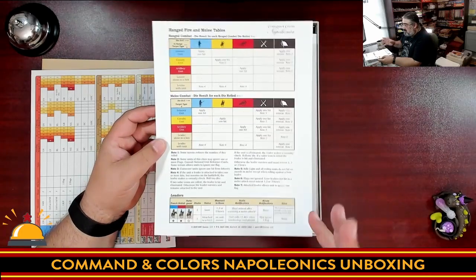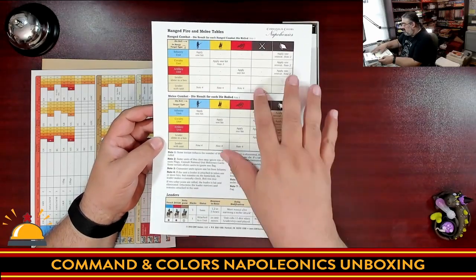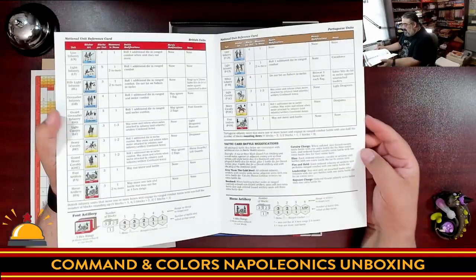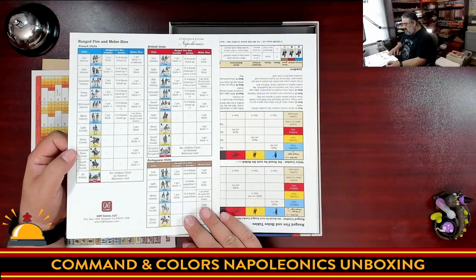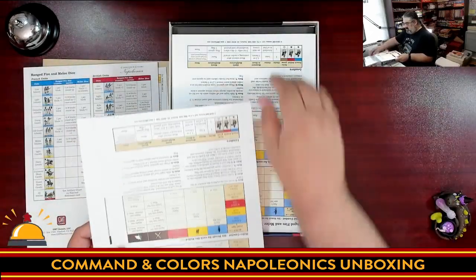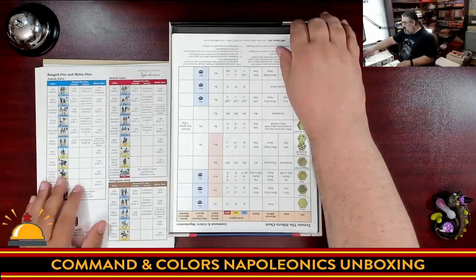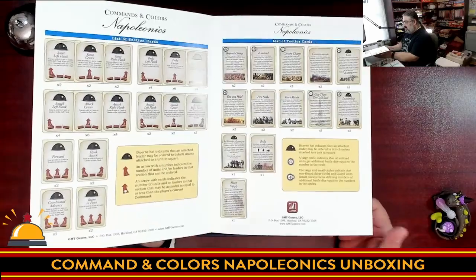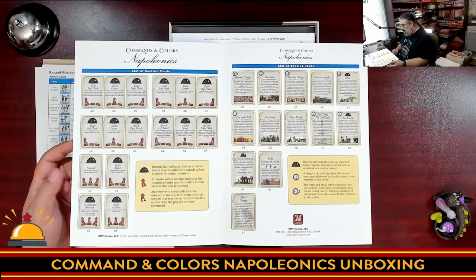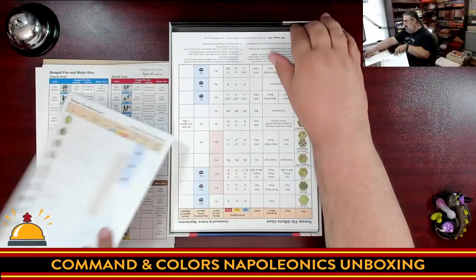One of the brilliant things about Command and Colors is the dice system. If you roll a blue you hit a blue unit, yellow hits yellow, red hits red. What changes are the other two dice faces, which represent attacks or retreats. There are also reference cards for melee and ranged combat results, showing which dice results hit which unit types. There are four of these reference cards — I'm not sure why four for a two-player game, but there you have it. Then there's also a terrain type reference card.